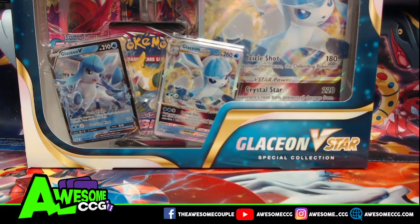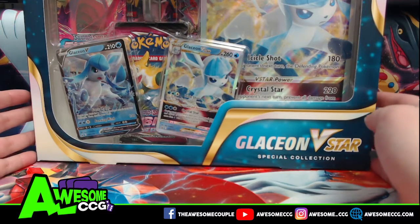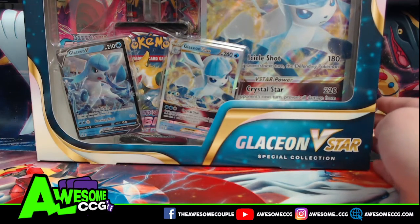It has five packs, the new Glaceon V-Star, and one of two new V-Stars released before Brilliant Stars. This one came out alongside the Leafeon V-Star. Go check out that video if you haven't already.